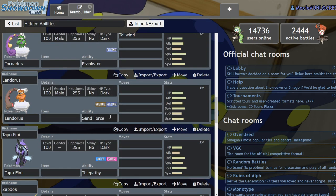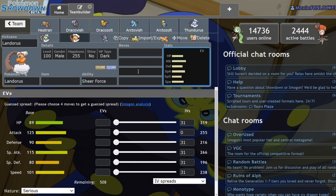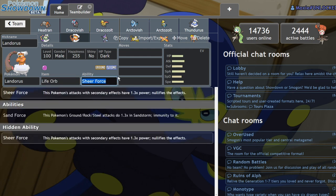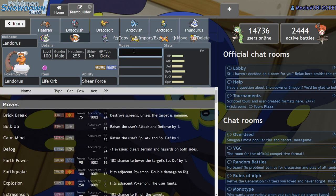Next up we have Sheer Force Landorus — I'm not ready for this. Some people are scared of Landorus-Therian; I'm more concerned about Landorus-Incarnate. It's a faster Pokémon, and while it might not hit harder initially, it now has the option to run Life Orb Sheer Force. If your move gets boosted by Sheer Force and has its secondary effect nullified, in exchange for the 1.3x power boost you don't take the Life Orb recoil damage. So you can hide a Life Orb on this thing.